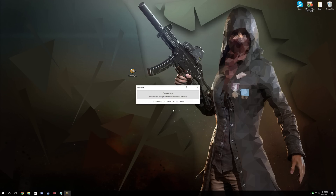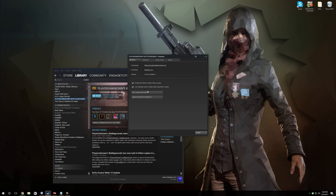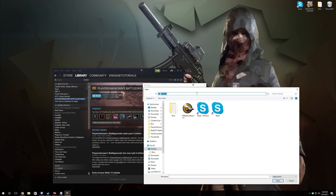Go ahead and double click to open it up. Once we're ready we can go ahead and select the game. If you don't know where your game is located, go to your Steam library, go to Battlegrounds, hit Properties, then go to Local Files and Browse Local Files. Here is the path that mine is located under — I went and copied that and we can click and paste it in.